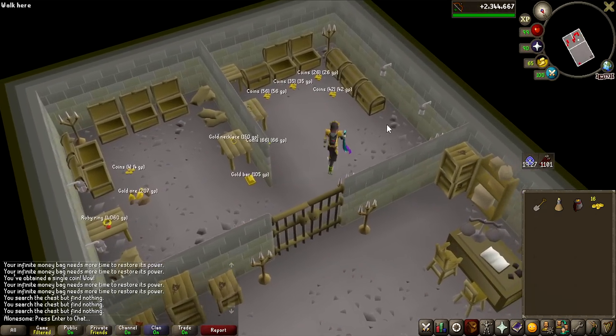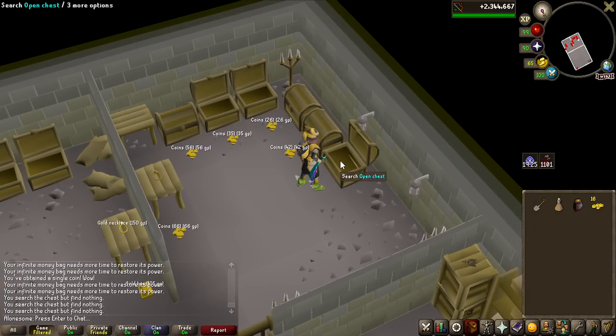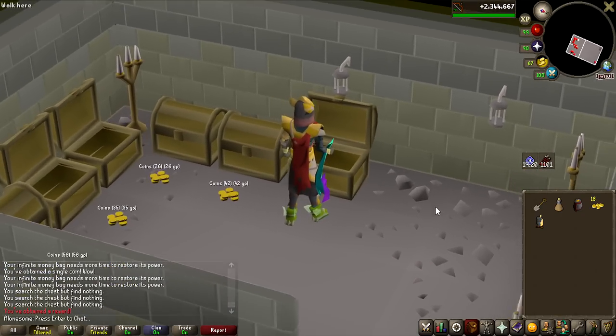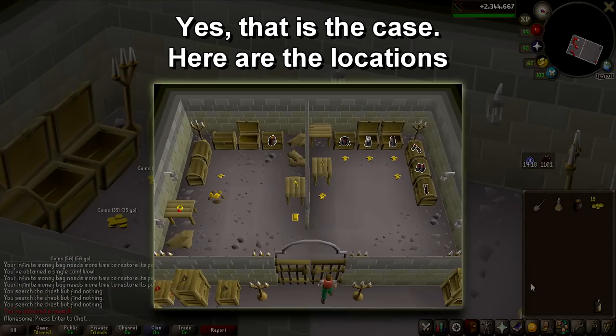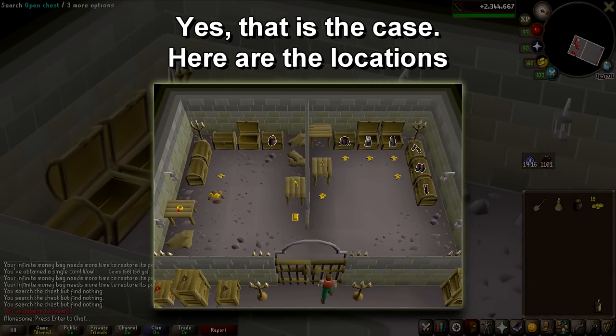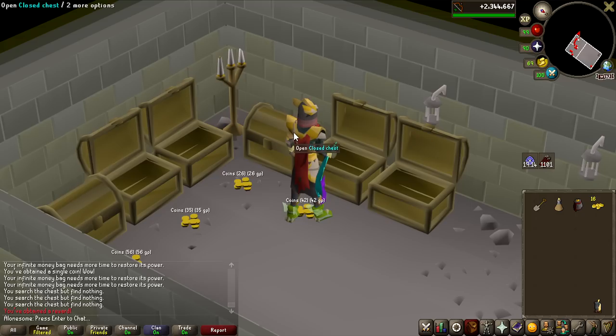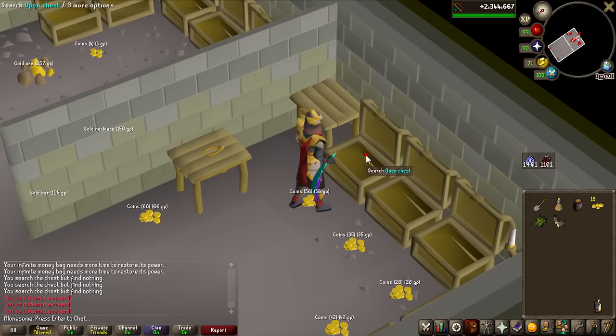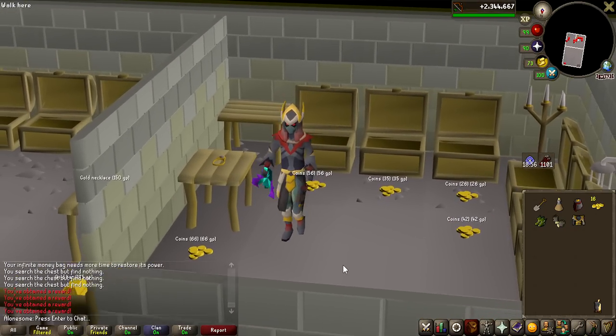I do already have two of the pieces of the armor or the cosmetic set. But if you search these chests, you're going to be finding all the items that you are missing. At least I expect that to be the case, because I got everything that I didn't already have just by searching all of these chests. And we're down to the last one for the robe piece — that is a really good looking item.